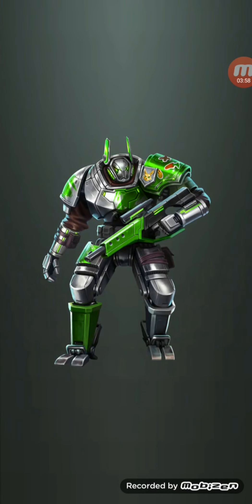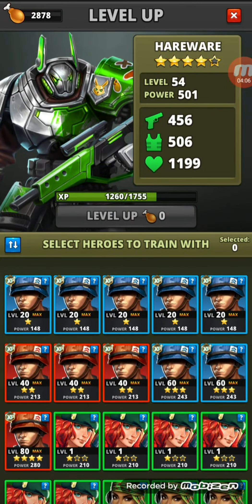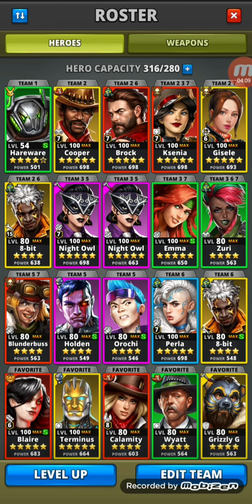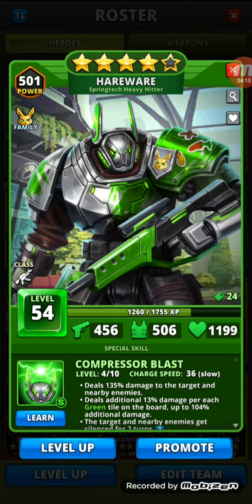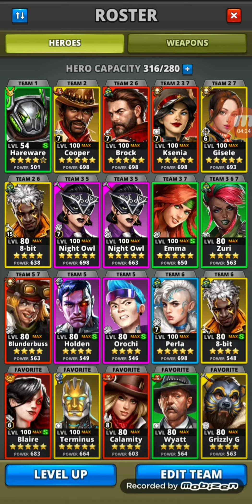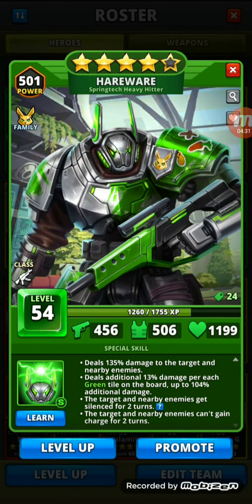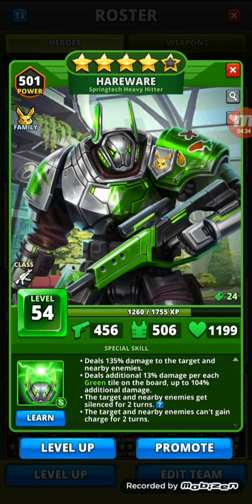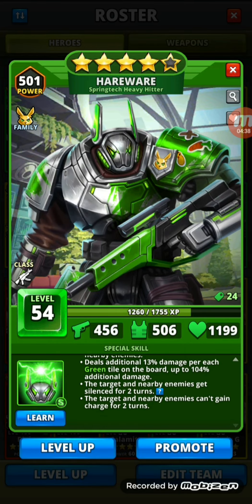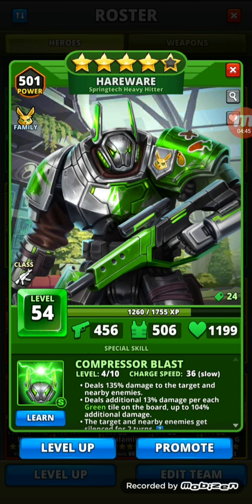There you go — I have leveled Hairwear from 1-1, that's promotion 1 level 1, through to promotion 4 level 54 in 4 minutes and 10 seconds. That is essentially what speed leveling is in a nutshell. I'm not actually going to promote his skill at the moment because I'm short on epic hero books. But there you go — that is speed leveling in a very small nutshell. This hero might get speed leveled a bit more if I can find some more food. That is speed leveling Hairwear up to almost 4-80. Cheers, bye!